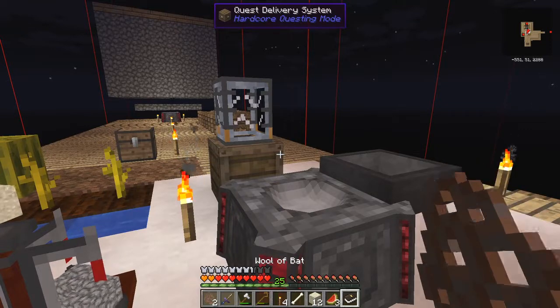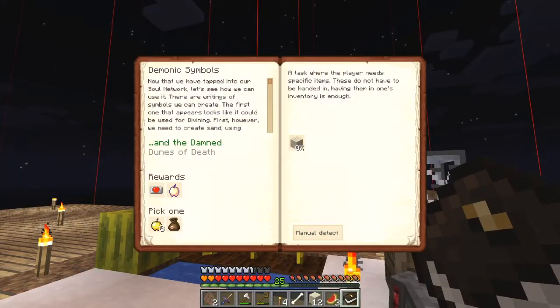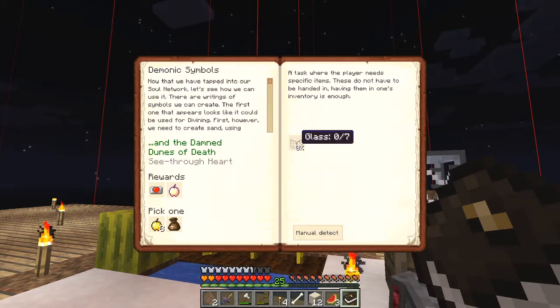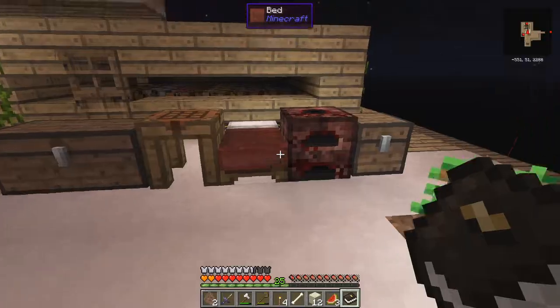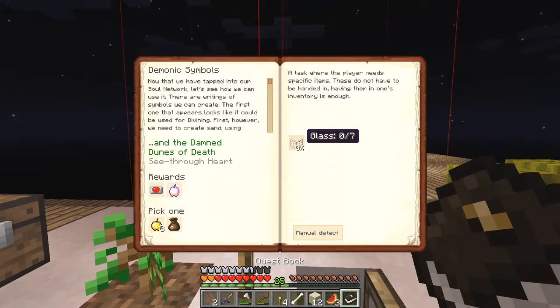So now let's go to the quest book - manual detect. Good, so now I shall pick the reward bag. Oh no, another one - see-through heart, I've got to make glass. That's certainly straightforward - how many? I didn't check. How many glass have I got to make? Seven.